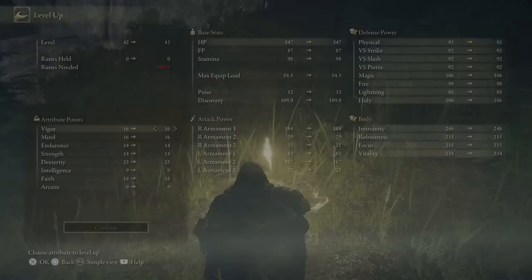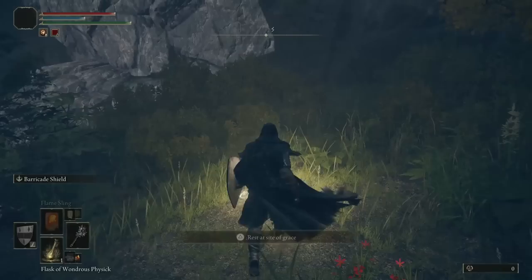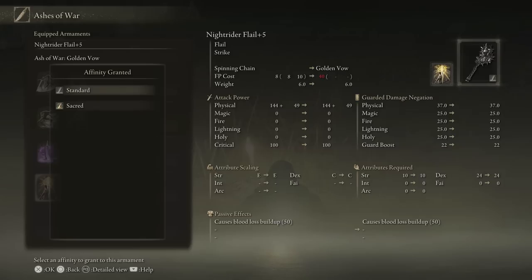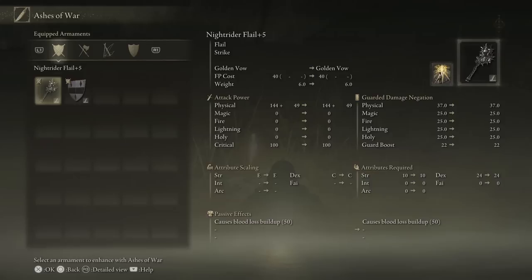Let's put a point into dexterity for a little more damage. Everything else we have is perfectly good - we can survive a few hits. Now I want to do a weapon infusion comparison. The problem is you cannot look at your AR in the infusion menu - you can't hit triangle to see your stats or compare damage directly. The only thing you can do is be good at math or go to the menu and compare directly. This is 144 and 49 - so around 200 damage standard.